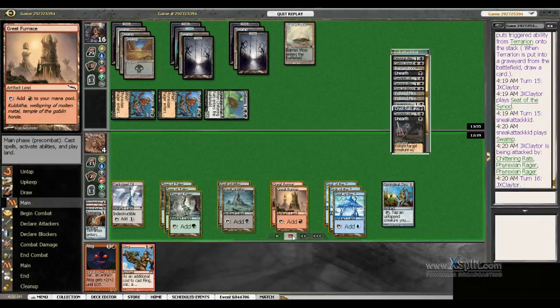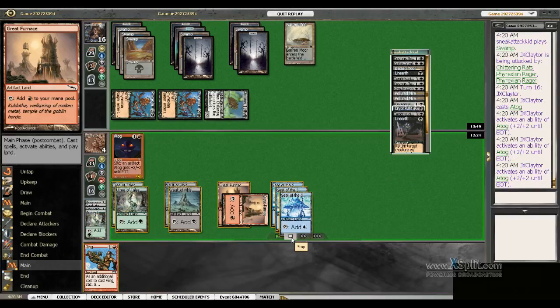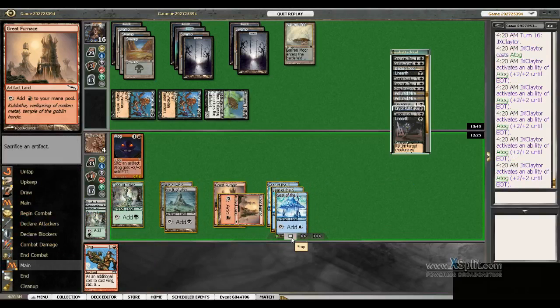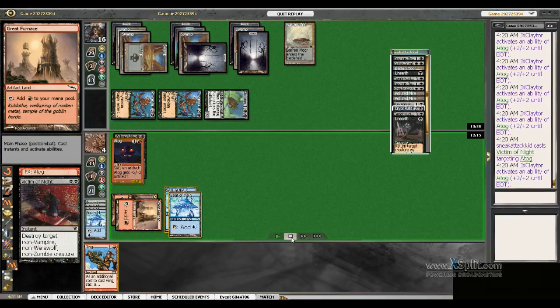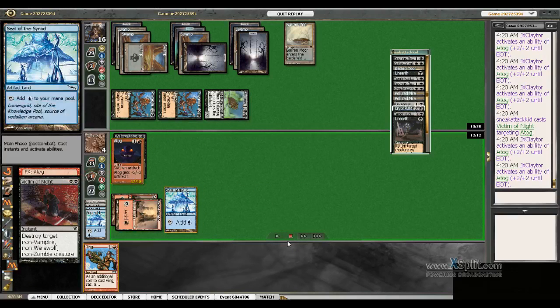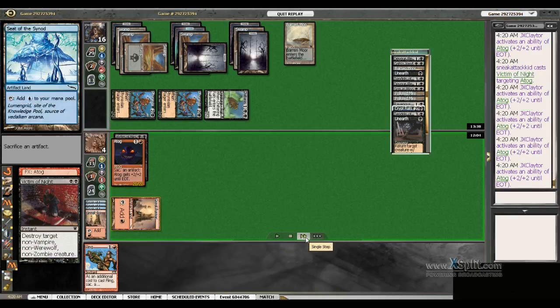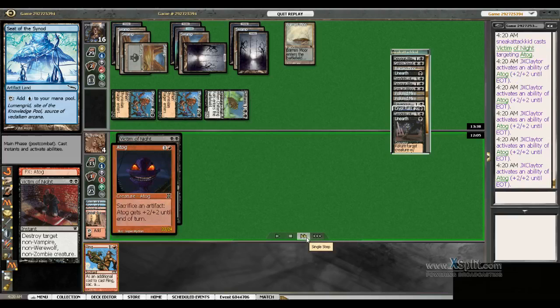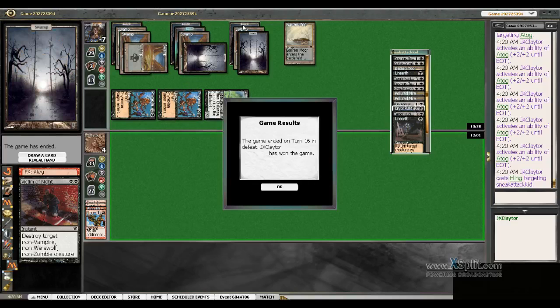I'm at 4 life — my only out now is to draw Fling. And there it is! I feed the Atog all my artifacts — Atog is hungry, it's time to eat. He's got Victim of Night, but I've still got enough artifacts to put him at lethal. I have a 23/24 Atog. I sacrifice a creature for my Fling and deal 11 damage — I would not have had enough if he had the Tendrils, but I got there and I got lucky.